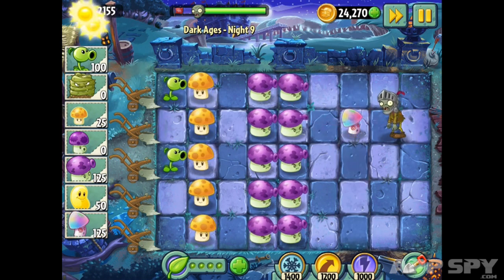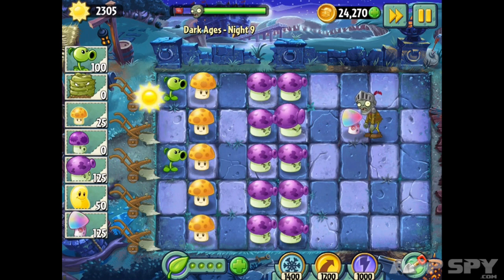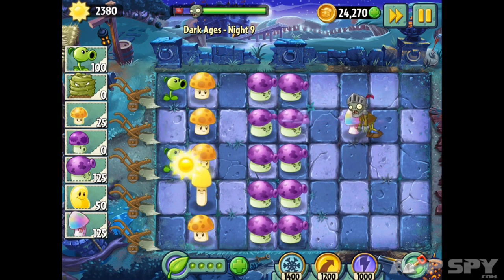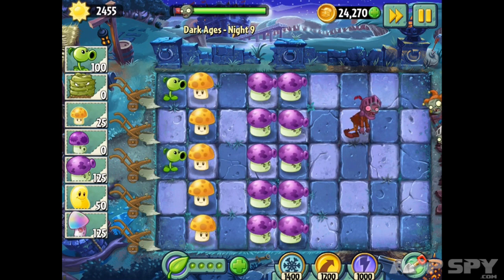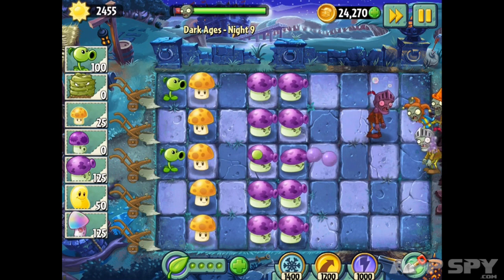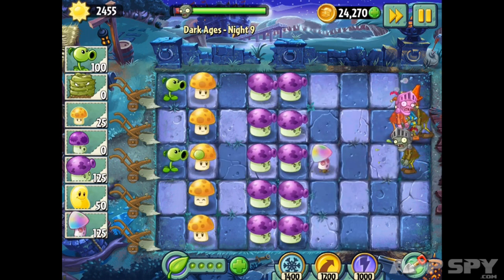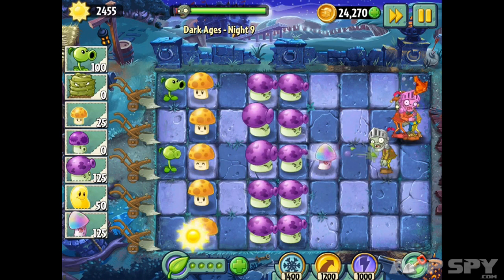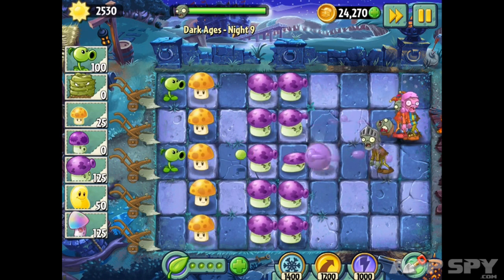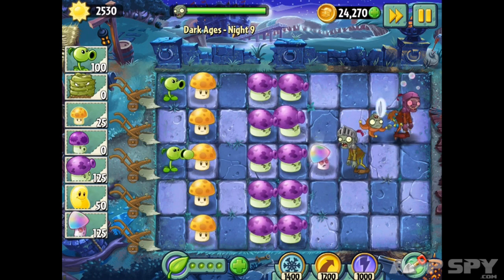The last plant is our premium plant, the Hypno Shroom. PVZ1 fans might recognize him from the original game. When consumed, the zombie will turn around and start to defend for you against other zombies in that lane. We also have a new plant food effect — when you plant food a Hypno Shroom, not only will the zombie eat him and turn around to defend for you in that lane, there's also a nice surprise.